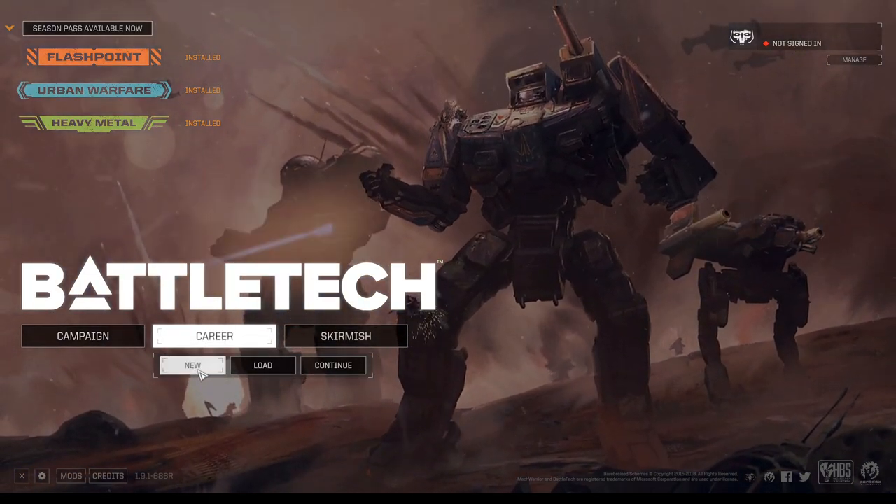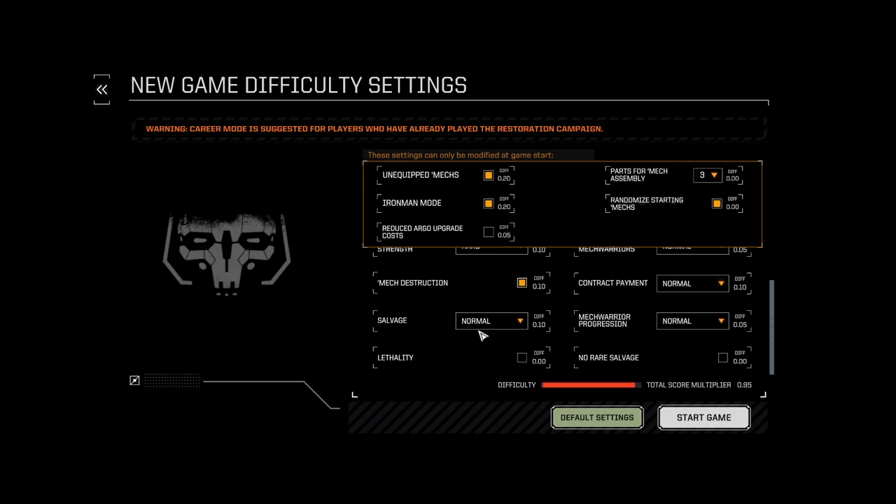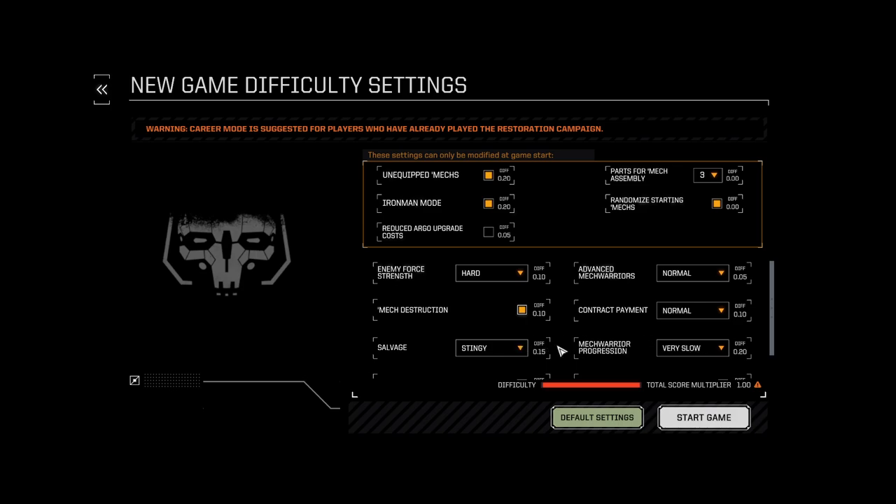Today we're going to go into a career and do a nearly nightmarish campaign. We're increasing the difficulty as much as possible: we're unequipping mechs, meaning no mechs will receive equipment when we take them. Ironman mode is on, enemy strength falls hard. Mech destruction is enabled — if we lose a mech it will be completely destroyed. We're running stingy salvage, and lethality is on, meaning once a mech warrior is incapacitated they're automatically killed. No rare salvage either.